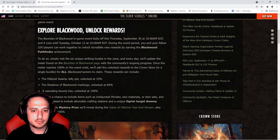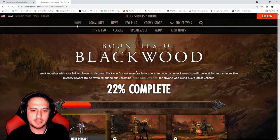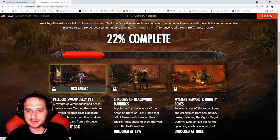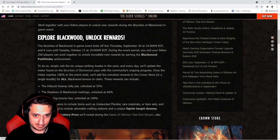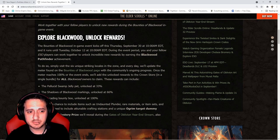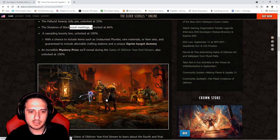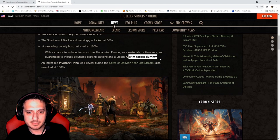There's a Pathfinder achievement — to get it, simply visit six unique striking locales in the zone, and every day the meter will update on the Bounties of Blackwood page. There's a jelly pet, some markings, and a really cool target dummy. Once the meter reaches 100%, they'll unlock rewards in the Crown Store in a single bundle for all Blackwood owners to claim. The cascading reward box at 100% has a chance to include items such as Andanu Plunder, rare materials, or item sets, and is guaranteed to include attunable crafting stations and a unique Orgrim target dummy.